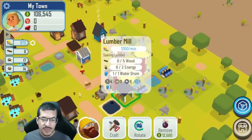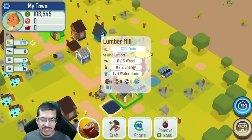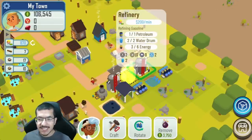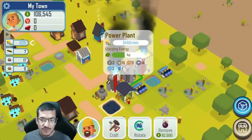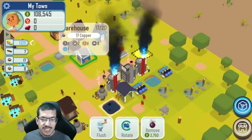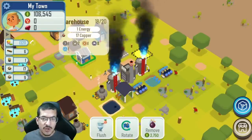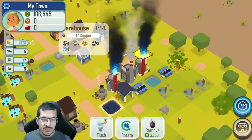The refinery making gasoline will still need to collect energy. The power plant is now making energy from passive crude oil and water drums. I have to be careful not to make too much energy — I don't want to jam up my warehouse with more than 10. I could auto sell energy at 10, but first I need to focus on actually making gasoline to keep selling my copper.